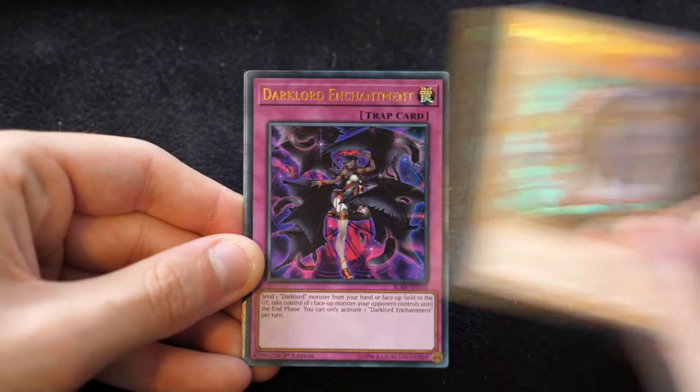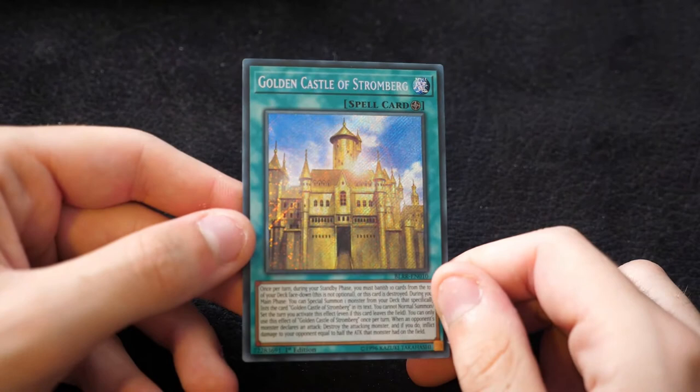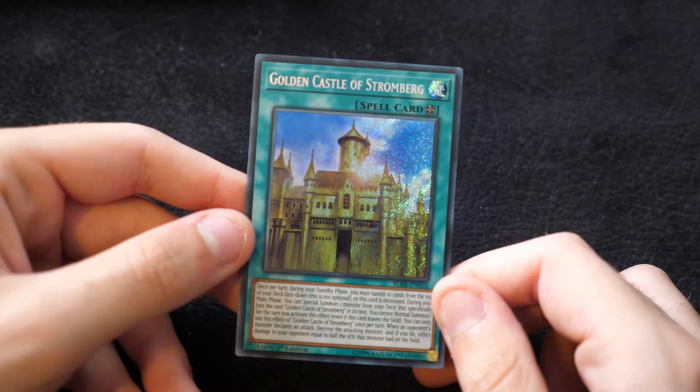Then we have a Cyframe Driver, an Eater of Millions, a Dark Lord Enchantment, a Boguska — that's really cool to get as an Ultra — and Golden Castle of Stromberg. This is the key field spell for the fairy tale archetype and looks really impressive in Secret Rare, with a completely golden blue sky look. It's definitely absolutely crucial for the deck.